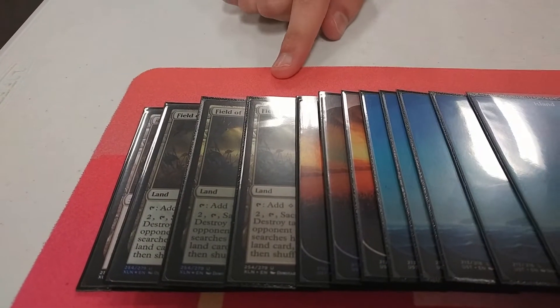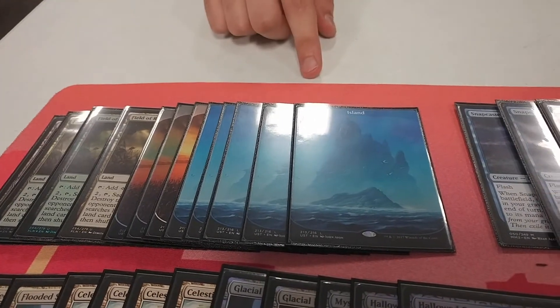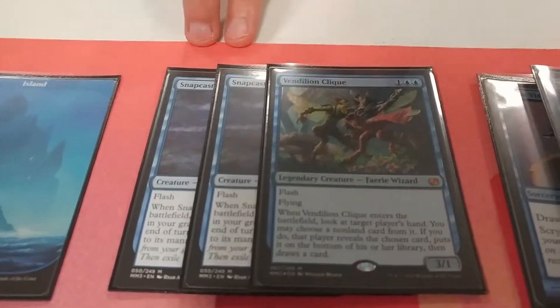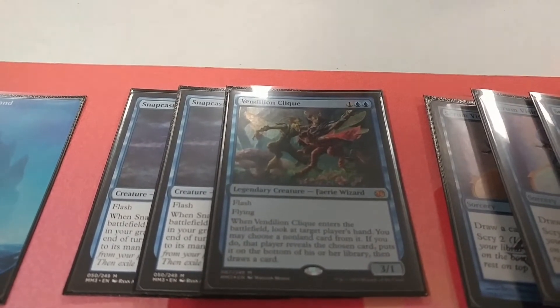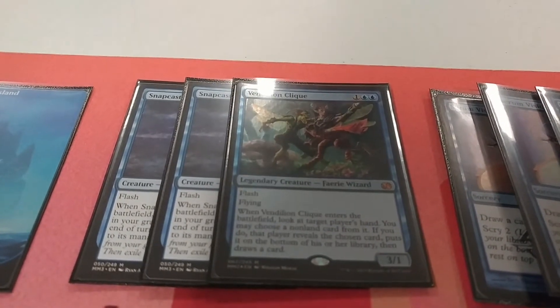We're going to hop right into the deck tech itself. I'll pan across the cards, you tell us how many of each one you were playing. We have four Field of Ruins for mana disruption, three Plains with five Islands to fetch with our Field of Ruins — it also keeps us from being punished by Blood Moon heavily. We have Vendilion Clique and Snapcaster Mage. Snap is for recursion, flashing back Sphinx's Revelation is really good. Clique is for combo interactions or when they're in topdeck mode — flash it in, get rid of their good card, make them draw at the end of the draw step.